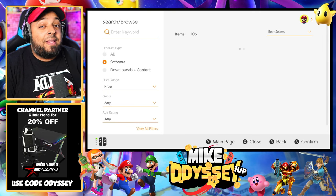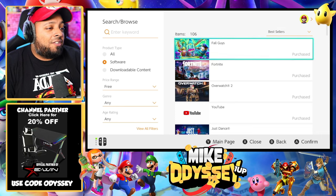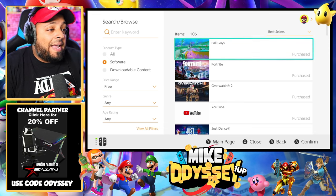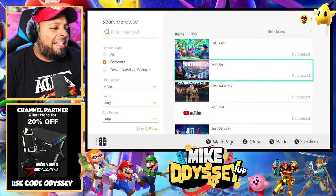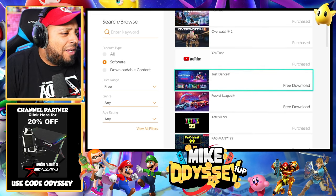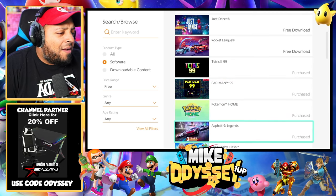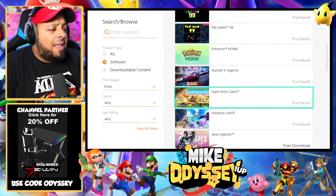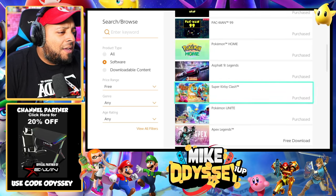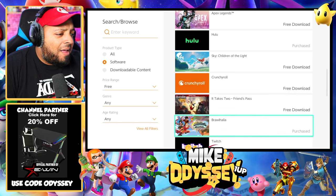Let's go over the list here, because this list is incredible — these games are completely free. We have Fall Guys, which is an amazing multiplayer game we even have tournaments for on the channel. We've got Fortnite, completely free. Overwatch 2, Just Dance, Rocket League, Tetris 99, and Pokemon — whatever you like when it comes to games. There's also Brawlhalla, which is like a Smash-style fighting game with a whole bunch of characters to choose from.